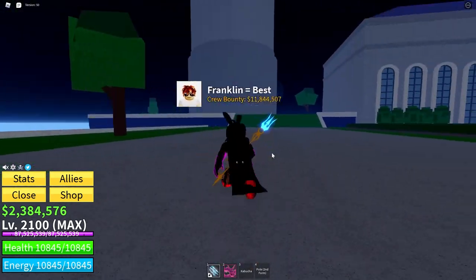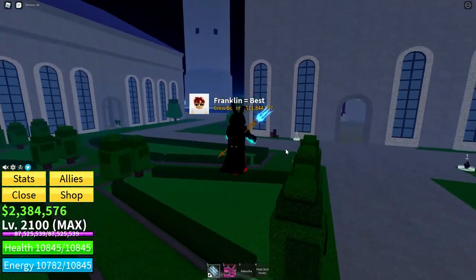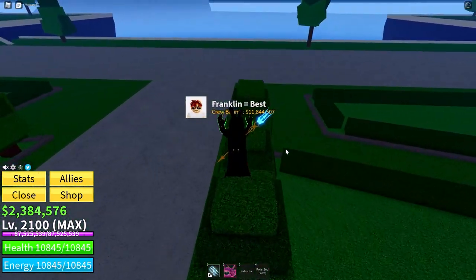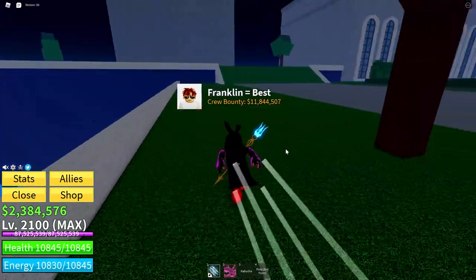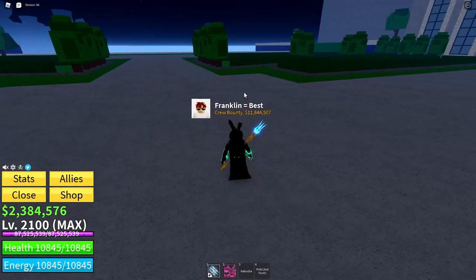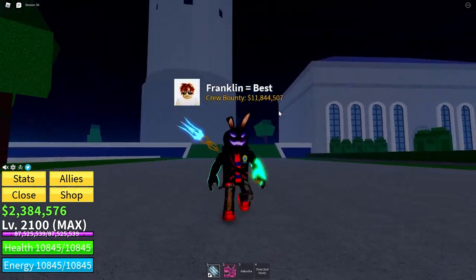Number two: the next way you can get fragments is by killing either Blackbeard or Rip_Indra. These are both raid bosses with roughly a million or so health that can be found in the second and third sea respectively. Blackbeard requires a Fist of Darkness, which can be obtained by killing a sea beast and spawning him in the Darkness Arena. Rip_Indra requires a Chalice of the Gods and for you to fill in the puzzle. They both give 1500 fragments, which is pretty good.